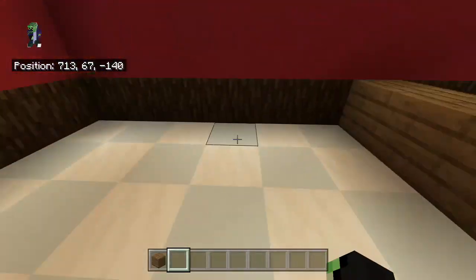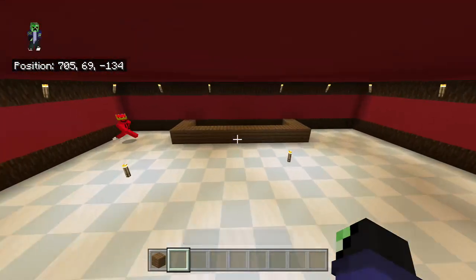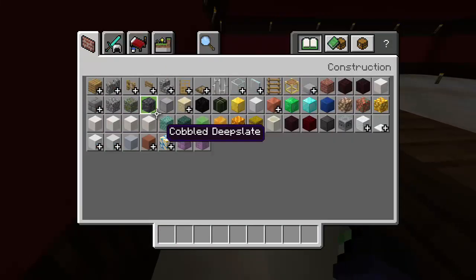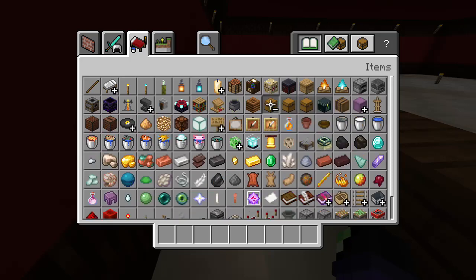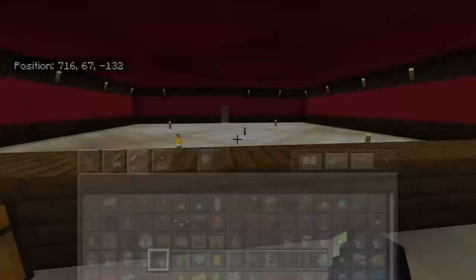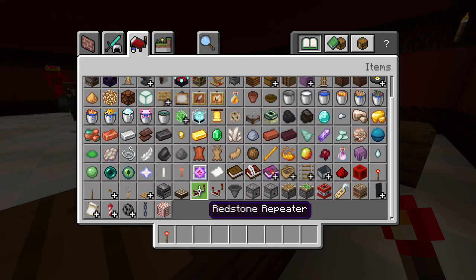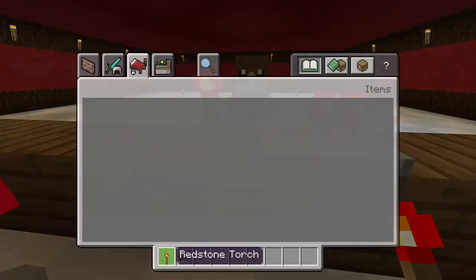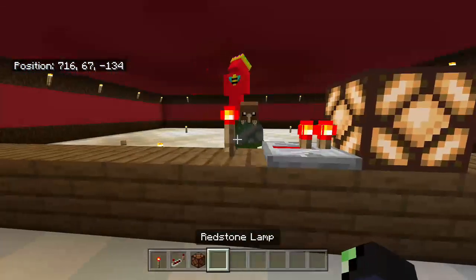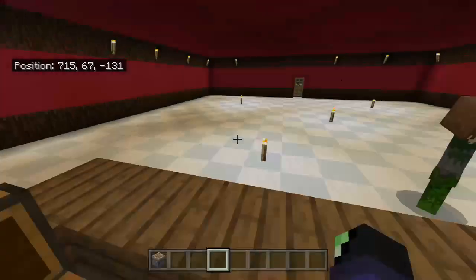We'll skip five on that side, so this would be my desk. Oh, it's uneven and I cannot deal with uneven things in Minecraft! We'll make it like this — this will be my desk, where I'll be keeping all my redstone gadgets to teach you guys in the next episode how to do redstone. I'm gonna need a bunch of redstone gadgets. There's gonna be redstone on the desk, and a piston over here.